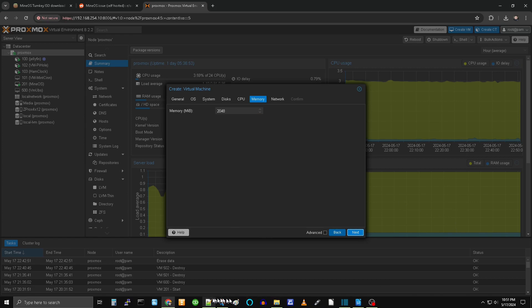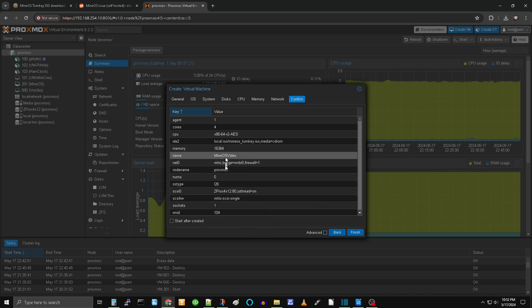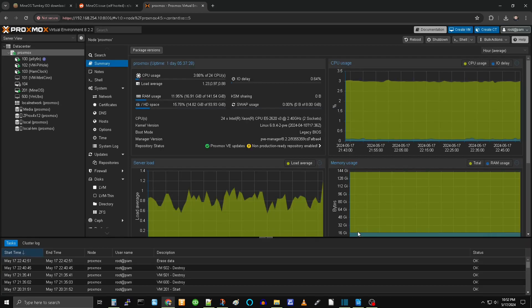The video doesn't sync up perfectly with the audio — that's just to make it shorter. You'll see me using WinSCP, which is what you use to transfer your files. Basically, you log into your old server using SSH as the root user, navigate to /var/games/Minecraft/servers, zip that up on your Windows PC, then move the zip file over to the import folder. All of this is in the description.